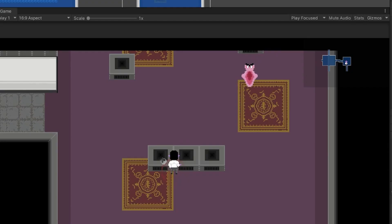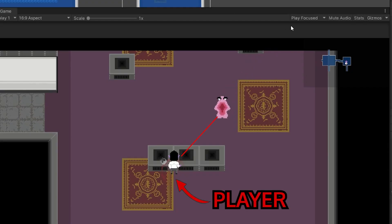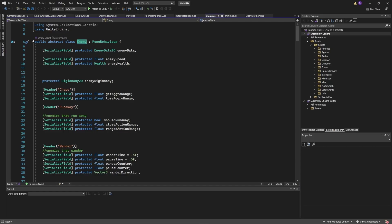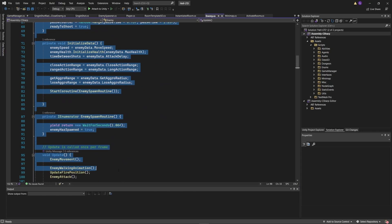Looking at our enemy, it just tracks the player's location, which is great except for when there's a wall or any sort of obstacle. So we need to delete everything we've done so far and start from scratch.